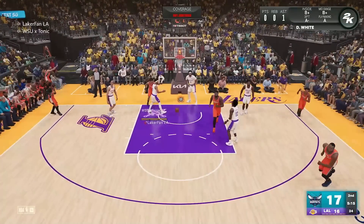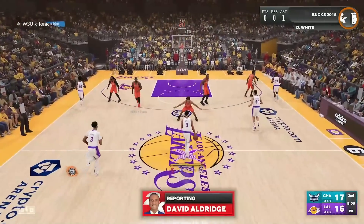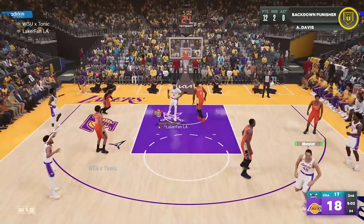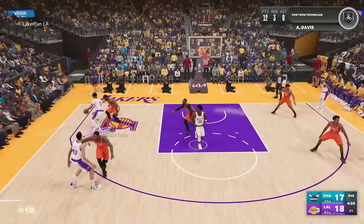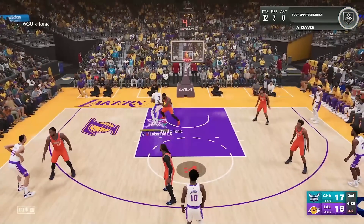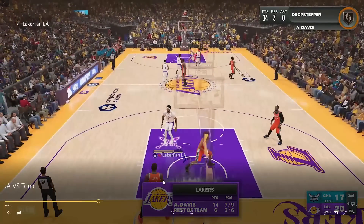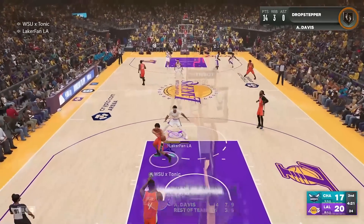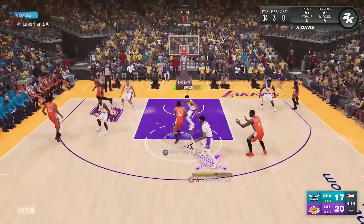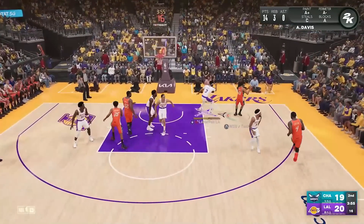Shaden Sharp goes to the hoop for Tonic, tries to dunk meter — I kick him out of it with AD on the rim, get a 100% smothered contest, and Tonic still makes it. We hit a post spin on the other end and kill it with AD. He tries to match the post scoring — I think DeMarcus Cousins is on AD; matches strength but not the interior defensive aspects. I switch AD onto Shaden Sharp because he's a dunk meter demon, but Sharp still uses the screen, gets Derek White in the action, and puts him in the dunk meter.